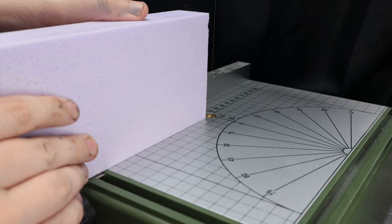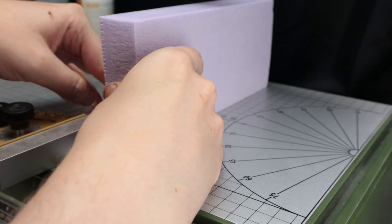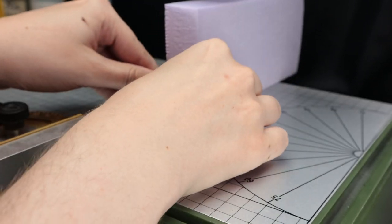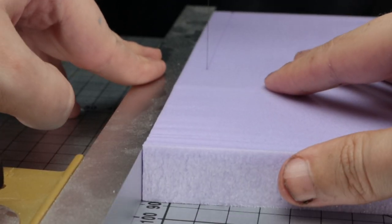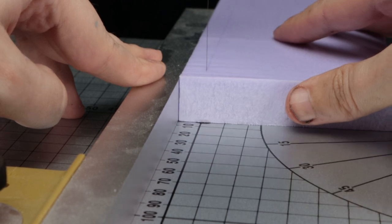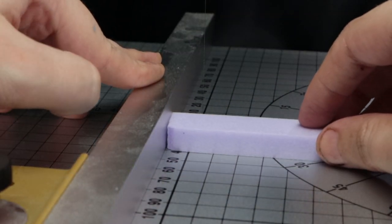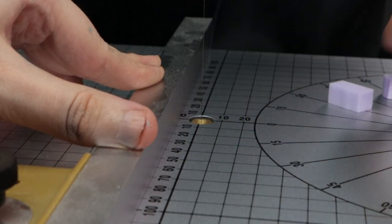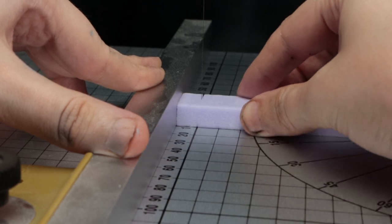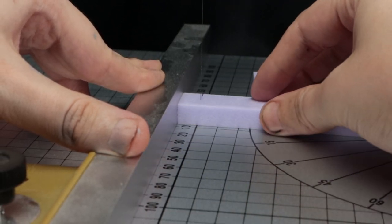For the building ruins I'm going to use my hot wire cutter. While it's possible to make building ruins without one, I thought it was the simplest and easiest approach. I was actually watching the England game while cutting out bricks on the hot wire cutter. I'm making my bricks two centimeters by one centimeter and just making as many as I can.